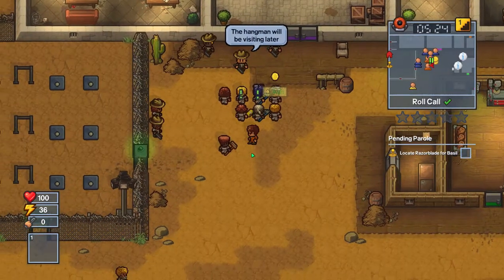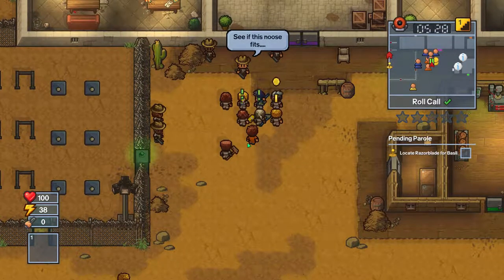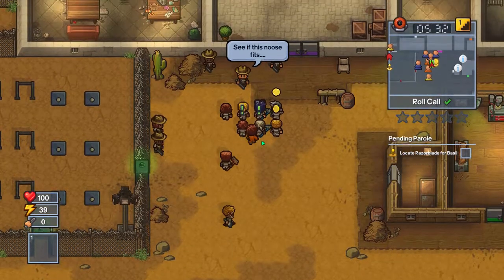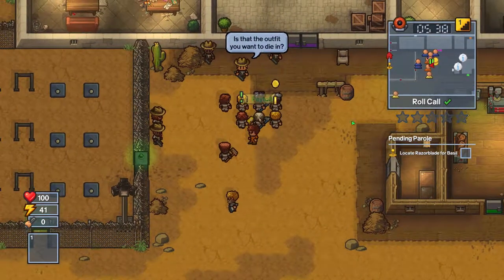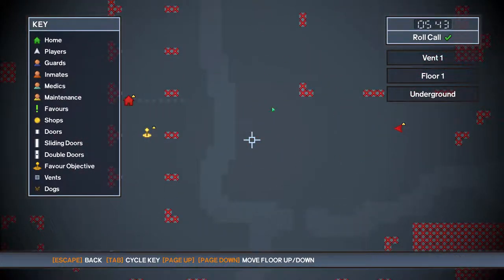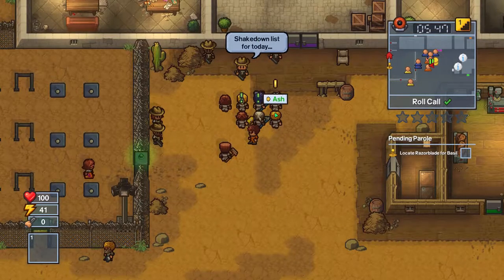Hello and welcome back to my The Escapists 2 let's play series. We're starting here at roll call because my throat was not willing to work with me. Welcome back, and in this episode, hopefully we will be able to get all the way through to the mine right here, which is going to be pretty cool if we could do that.